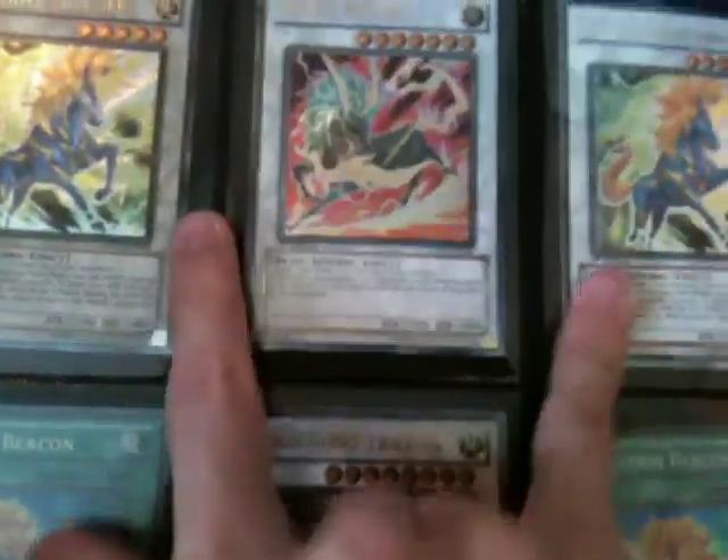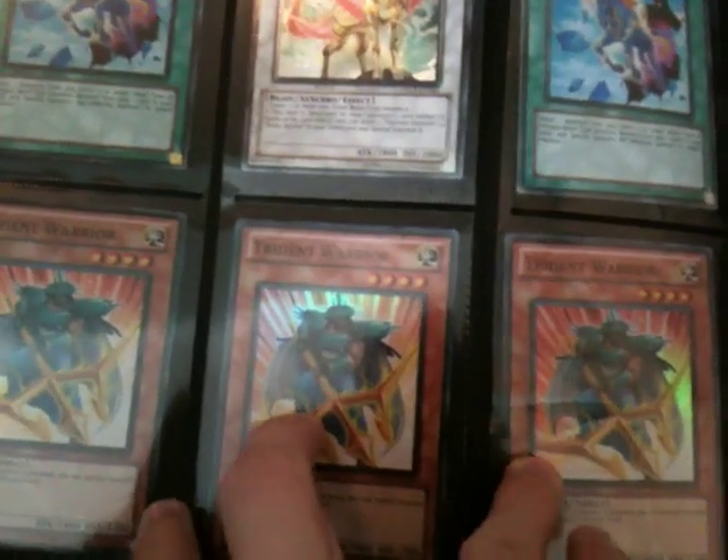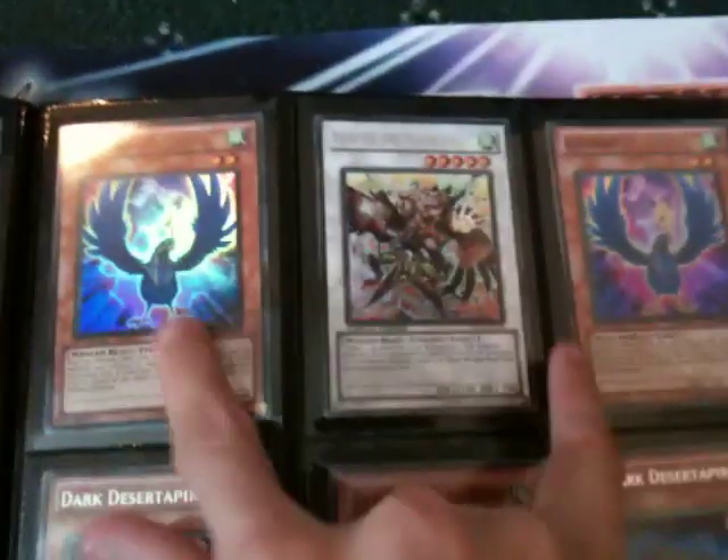Dark Magician, Valkyria, the special Polymerization from Dillon's Pack Yugi, and the Dark Magician Girl from Dillon's Pack Yugi. All the Unicorns in Ultimate, two Super Unicorn Beacons, a playset of Super Trident Warriors, two Super Unibirds, Vortex of World Wind Ultra from the Sneak Peek.